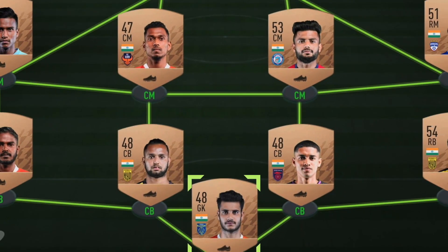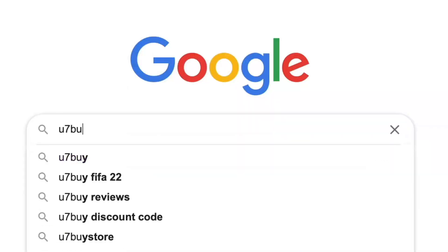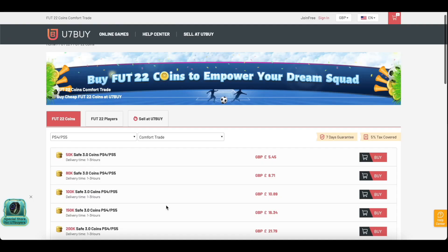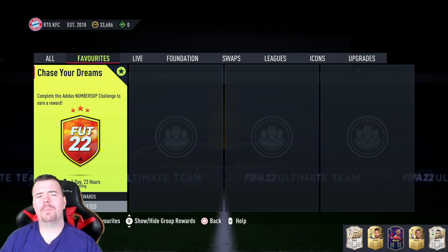Are you bored of having this team? Why don't you turn it into a beast team by hitting the link in the description below? Get yourself some cheap, reliable FIFA coins and don't forget to use the code 'king' to get yourself a cheeky five percent off. Let's get into the video — yo guys, what's going on, KingFlipper here.